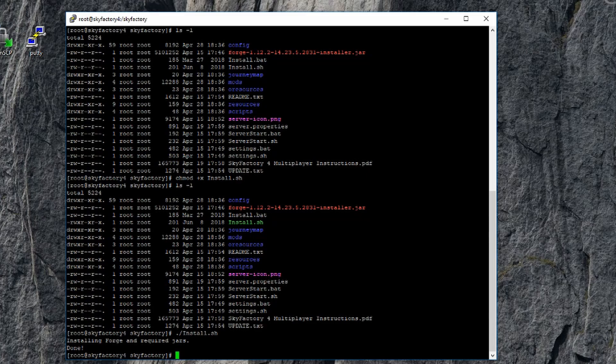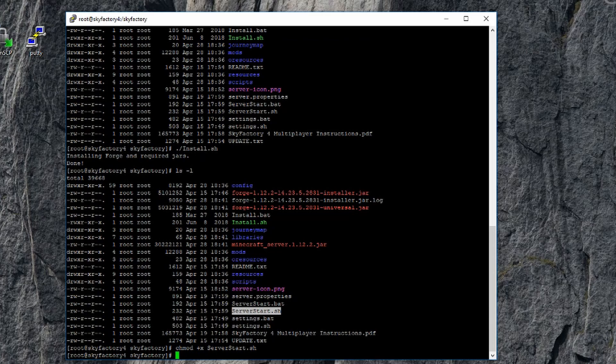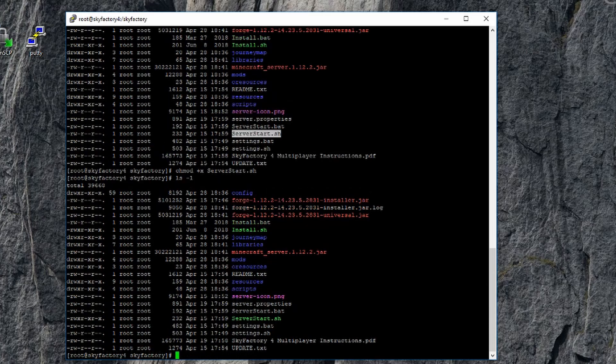Okay, it is done. Do ls -l and you can now see that it actually has the Minecraft server, the Forge server, and all the various things. The only thing we have to do now is start up the server. We're going to run the server start script, but first we have to do chmod +x serverstart.sh. Now it's green, so it's executable.